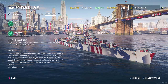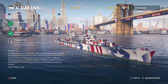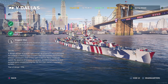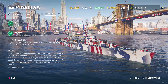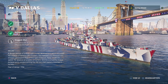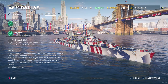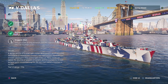The Dallas is a design version of a small light cruiser development which preceded the creation of the Helena class cruisers. She had features characteristic of most subsequent ships of this type in the U.S. Navy: moderate speed, the absence of torpedo armament, and the availability of dual purpose guns complementing the 152mm main batteries mounted in turrets.